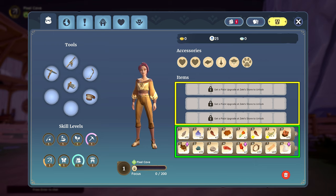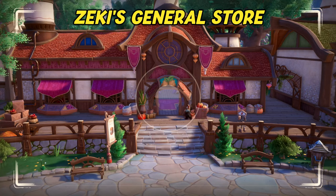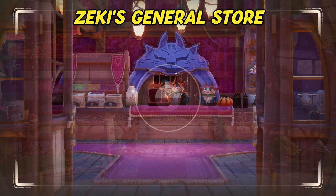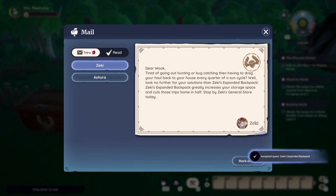Currently there are three upgrades available, which you can see as grayed out rows when opening your inventory. Backpack upgrades can be purchased at Seke's general store. While you can go there any time to buy them, once you have reached a full or overflowing inventory for the first time, you'll also receive a letter from Seke that starts the quest called Seke's Expanded Backpack, which tasks you with doing so.